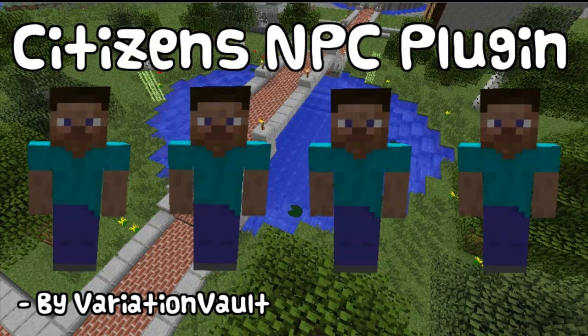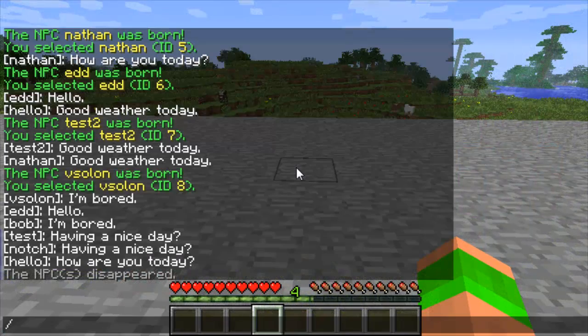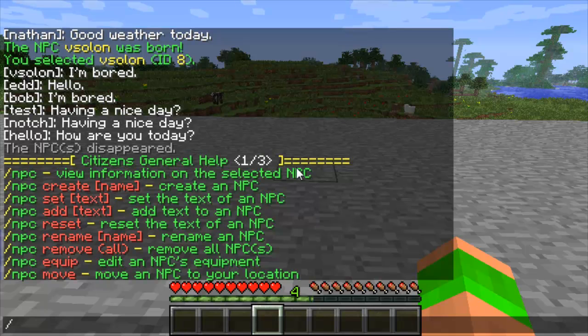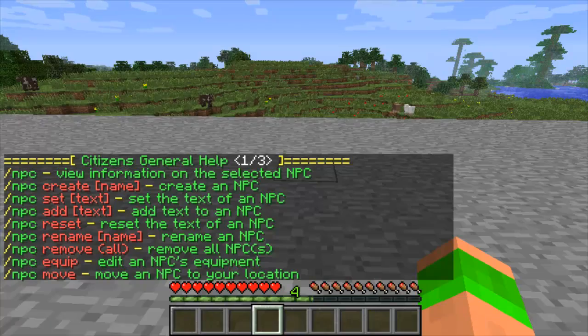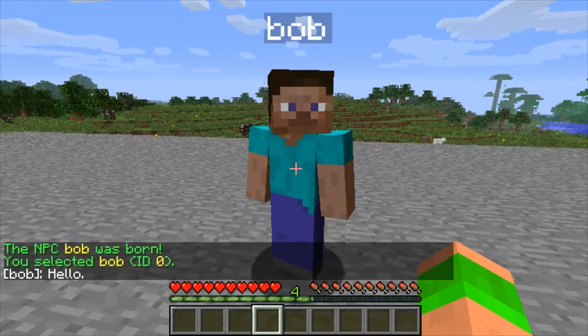Hello and welcome to a Minecraft tutorial. This tutorial is on the NPC plugin Citizens. 'npc help' will give you a list of all the commands, and then you start off with 'npc create' and then the name — so I'll name him Bob. And there's Bob, he's an NPC, he'll follow you around and he'll talk when you get close to him.